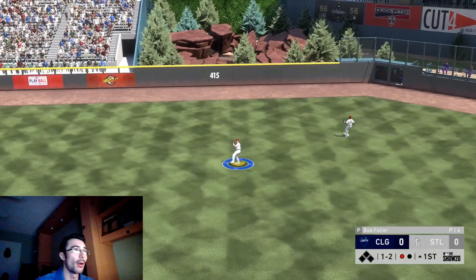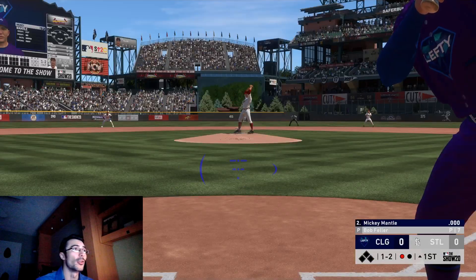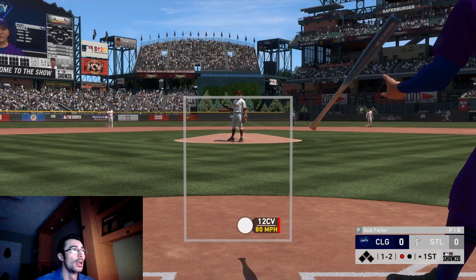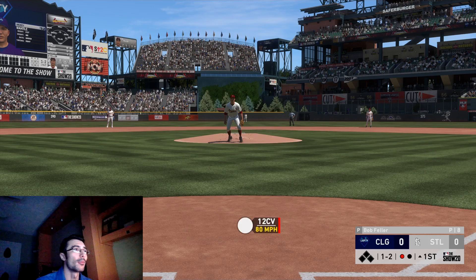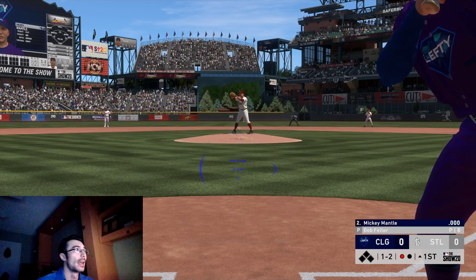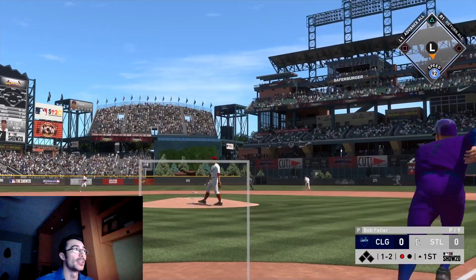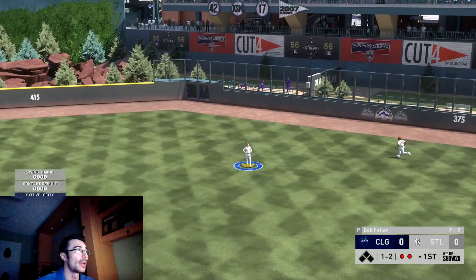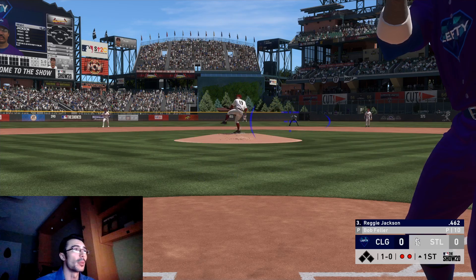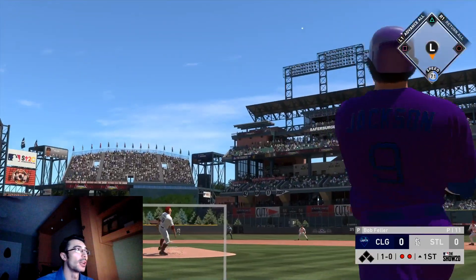The first at-bat I just dropped the PCI there, popped it up to center field. This guy has a pretty good team — some really good power in his lineup. He has the new Hanley Ramirez, he's also using Face of the Franchise Joey Gallo. Here we're making our very first at-bat with Mickey Mantle. I recently completed all of the Live Series collections — I'll link that video in the description and pin it in the comments.